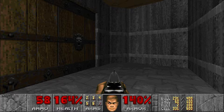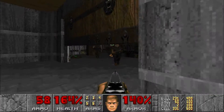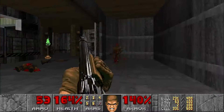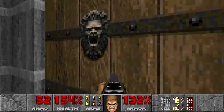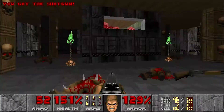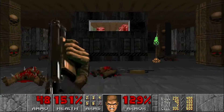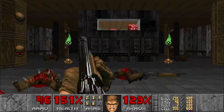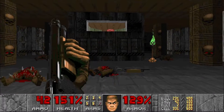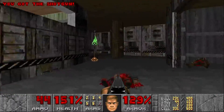All right everybody, we are now on to Episode 2 Mission 5, Command Center. As soon as this door opens, expect to fight. One thing I want to state off the bat is you're probably gonna be using your shotgun for a vast majority of this level because they give you a ton of shotgun ammo throughout this stage. I'm gonna kill these pinkies from down here so I don't have to deal with them later.